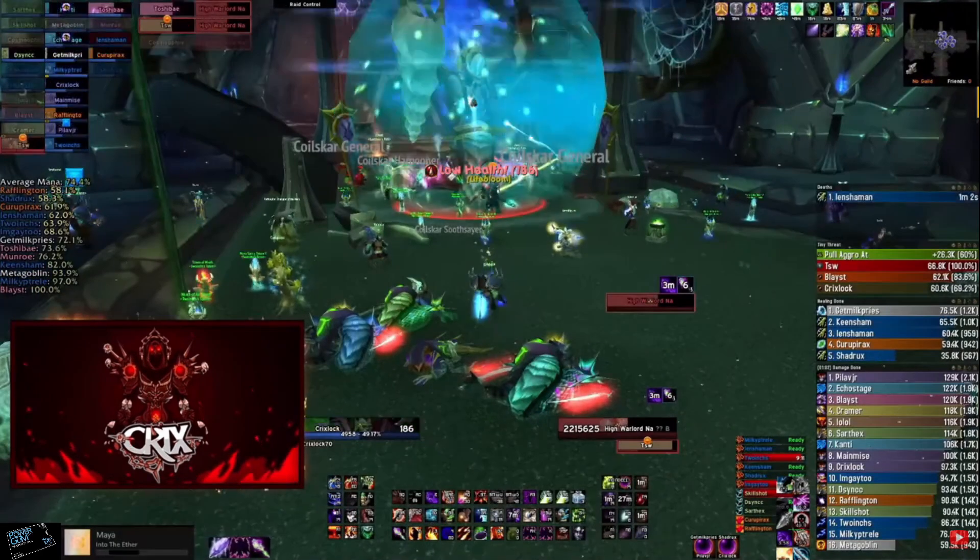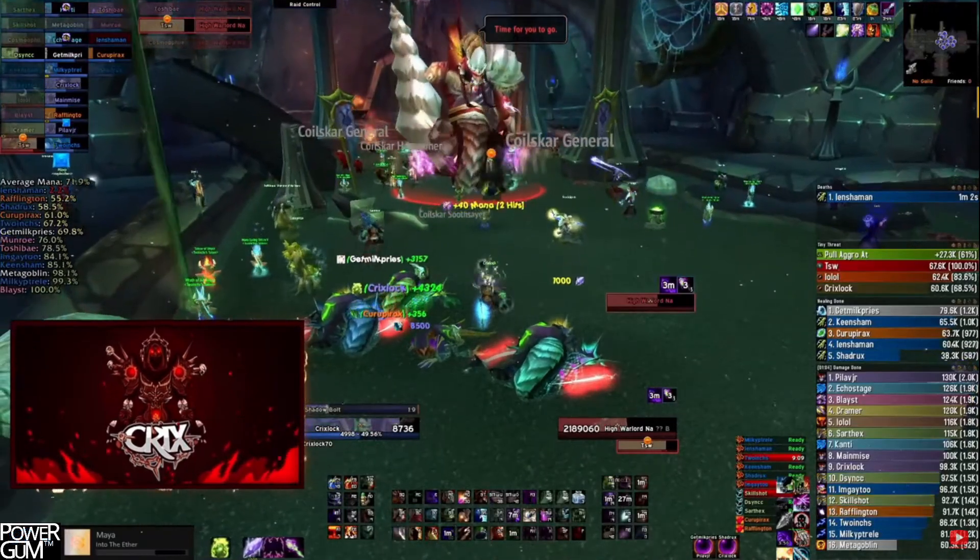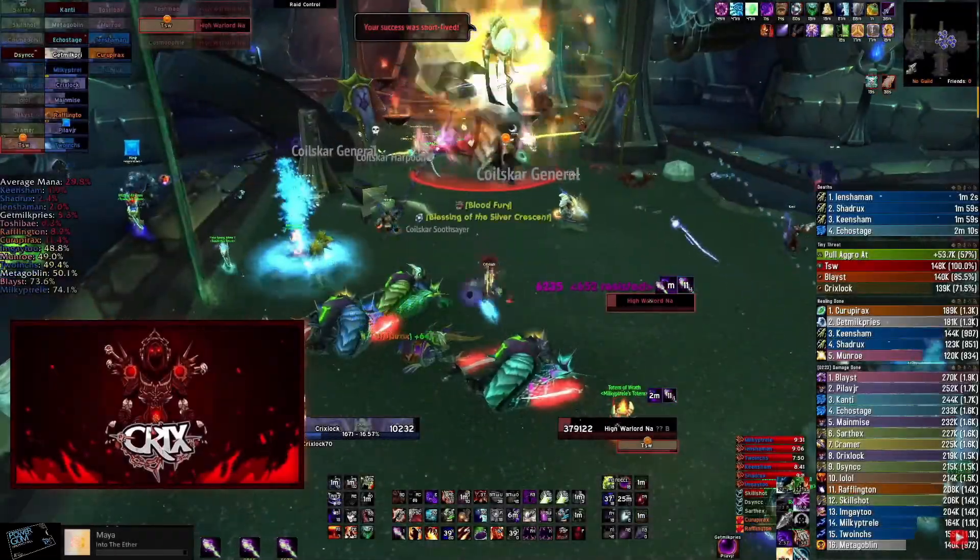Then throw the spine, which will hit everyone in the raid for about 80% of their health. Heal them back up, rinse and repeat — and you win.